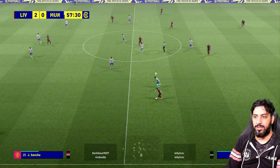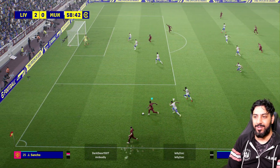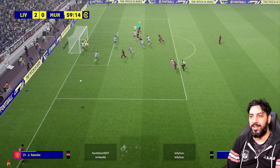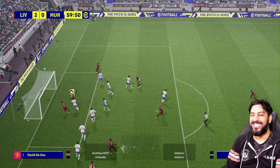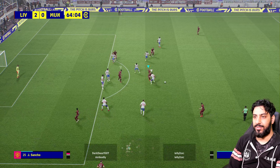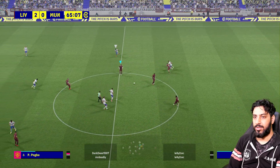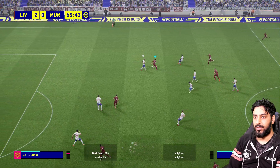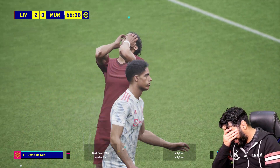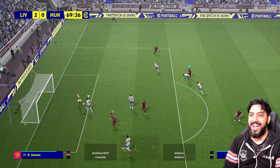That wide ball to Robbo — nicely done, didn't show him too much of the ball, just showed it and went. I tried doing the fake again. Trent to swing one in — let's see how the heading is. Falls to Salah. The attendance for this match was 71,649. Salah on the turn, just a bit slow to it though. Let's get it to Bobby.